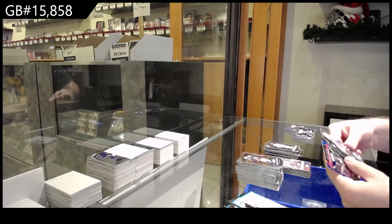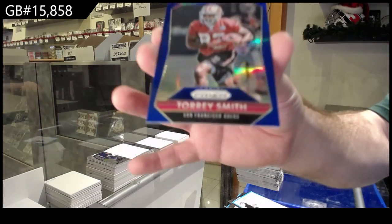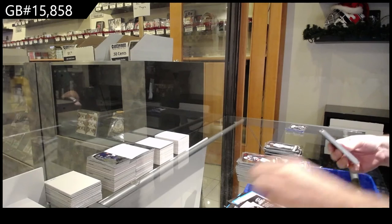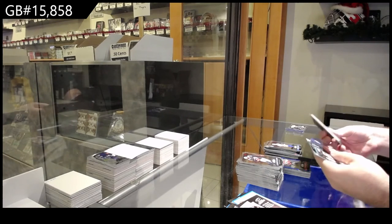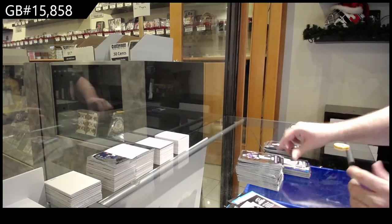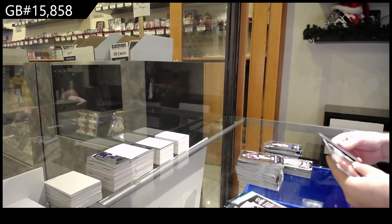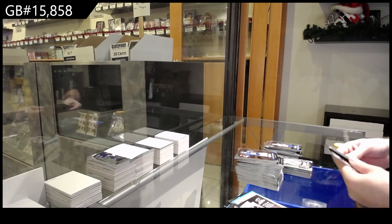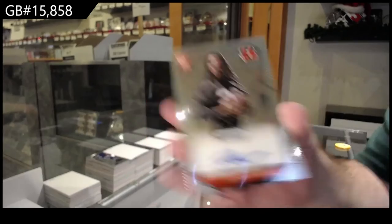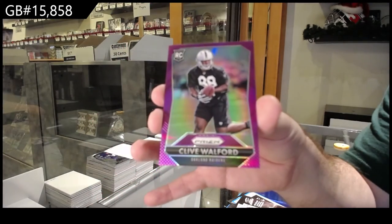We've got a die cut revolution of Dorsett for the Colts. And we've got a Smith for the 49ers — Torrey Smith. Die cut intros for the Broncos of Manning, and a silver for the Dolphins of Jennings. Autograph of Shaw for the Bengals, and a Walford rookie for the Raiders.